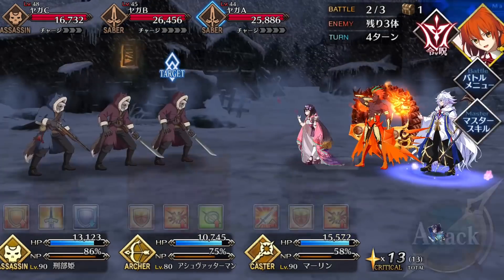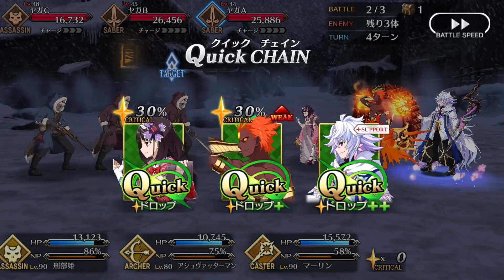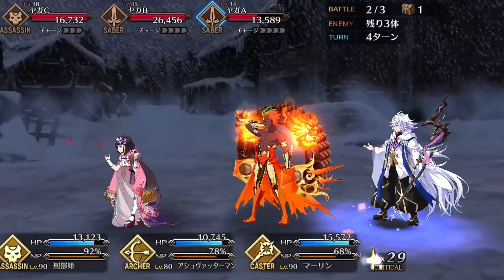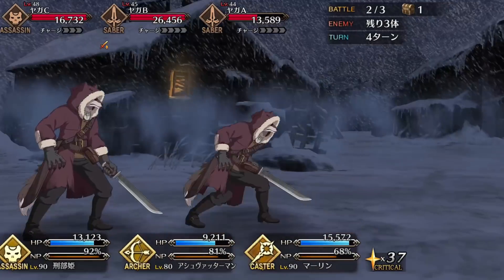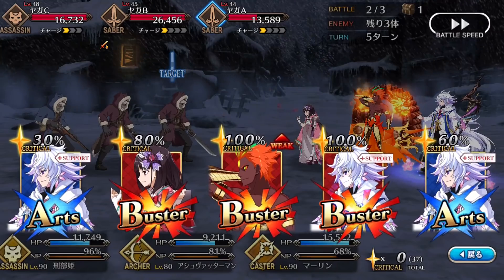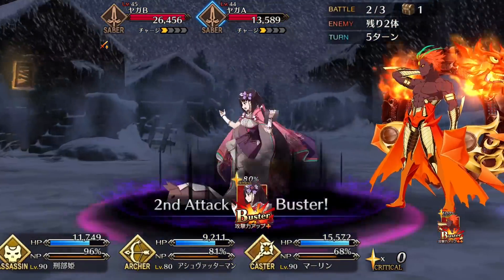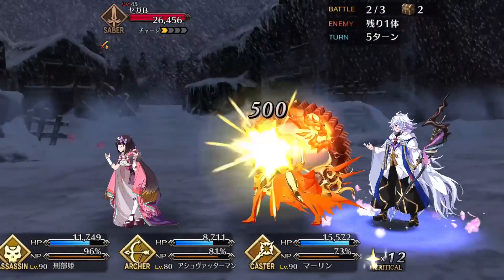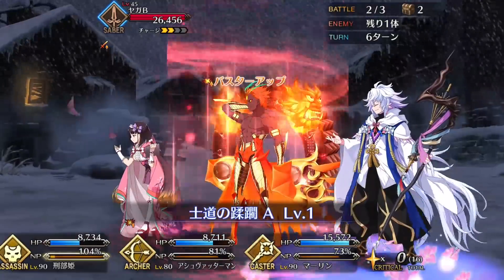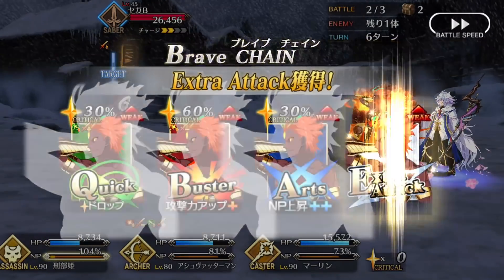Ash's Noble Phantasm is a single target Buster attack that gets more powerful as Ash loses HP, and it also removes an enemy's defensive buffs. There are a couple of things to note. First, the buff removal occurs after the damage, so unfortunately it won't allow Ash to hit through an enemy's Evade or their defensive buffs. And secondly, much like with Hijikata and Ann and Mary, it gets a lot more powerful when Ash is at low HP. However, even while at full HP, this Noble Phantasm can hit hard, thanks in large part to Ash's strong set of buffs and his defense down debuffs. A very good combo for Ash is to activate his Buster buff and then lead his NP chain with two Buster cards before his Noble Phantasm card — that way he can stack the 40% defense down before he deals NP damage.